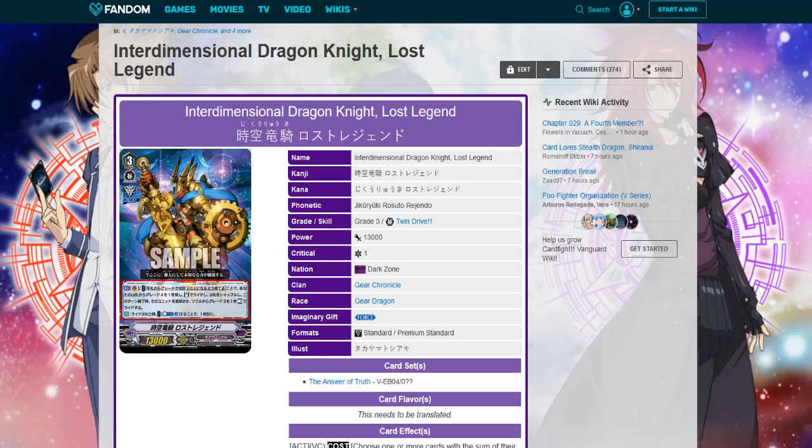One other thing — if you're playing in premium and your opponent's grade locked at grade two when you do this, you can ride Sea Breeze on top of the grade four you ride, because Sea Breeze has an ACT skill. So during your main phase you can activate Sea Breeze's skill, call units, activate the skill, and then stride upon it. Sea Breeze might give a power bonus too. It'll be kind of interesting to see how the grade fours work.